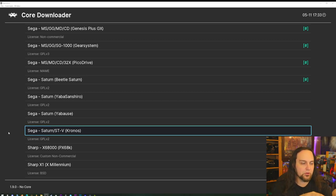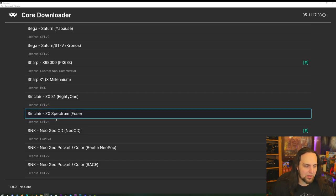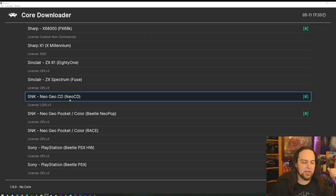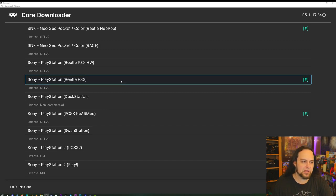Beetle Saturn also works with CRT if you have one to plug in — turn on the CRT switches and it works great. For Sharp X68000, PX68k is the only real option. For Neo Geo games, I mostly use Final Burn Neo, but there's a benefit to using a dedicated Neo Geo emulator: you can switch it to console mode, which changes how the game works and gives access to options around violence and finishing moves. For Neo Geo Pocket, Beetle Neo Pop is the way to go.